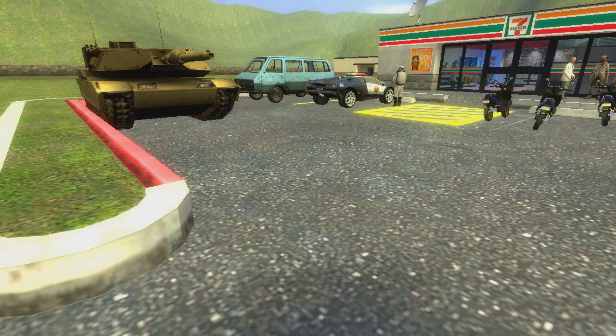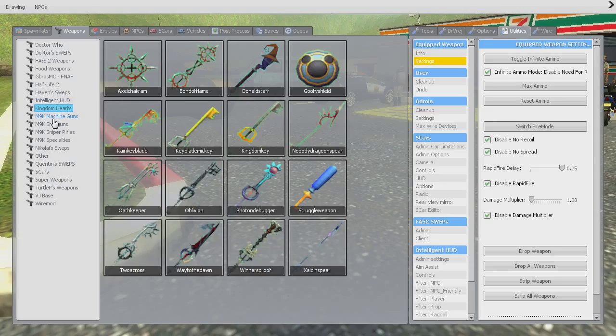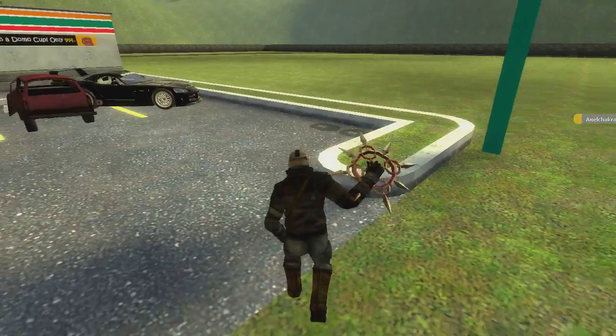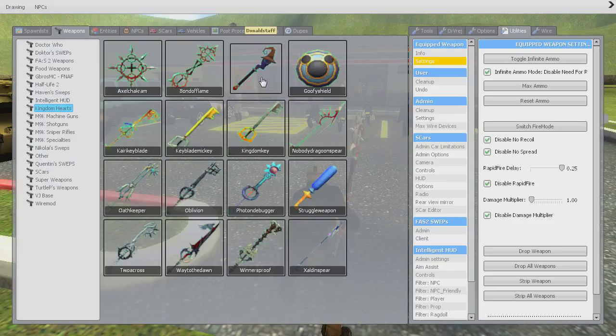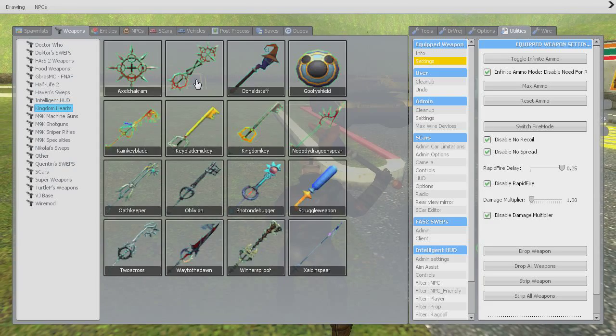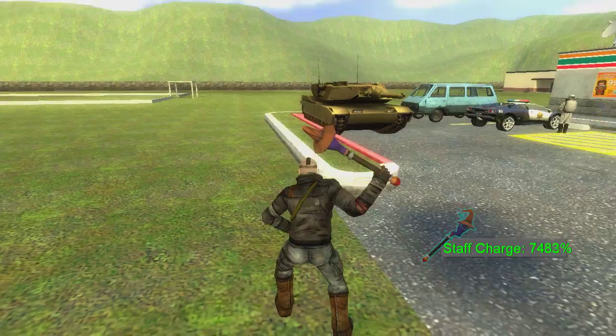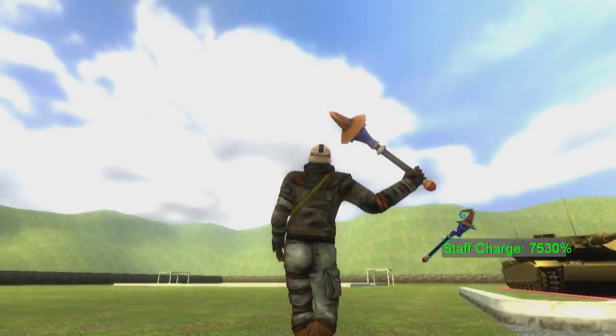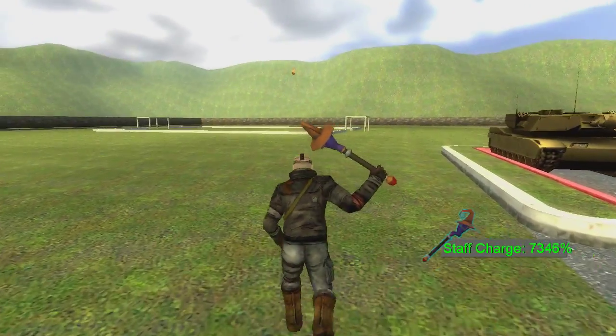So today I'm showing you a Kingdom Hearts weapon pack. It is by Zombie Extinguisher, and it involves keyblades, weapons, and a shield. The first thing I want to point out is that these models, the textures and everything, are pretty well made. The only one that has an alternate fire besides just the swinging animation — which is downright gorgeous — is the one that shoots fireballs.